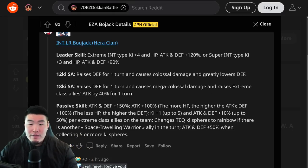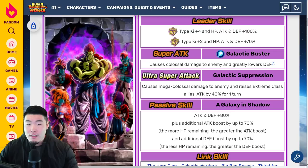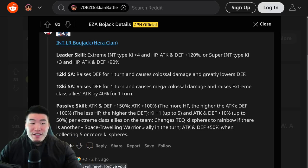Everything else stays exactly the same — Colossal Damage, greatly lowers Defense, and then Mega Colossal Damage raises Extreme Class Attack by 40% for one turn. The only real difference is that he now raises Defense for one turn on both his 12 and 18-ki Supers, which is great.